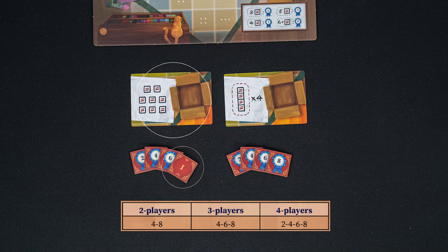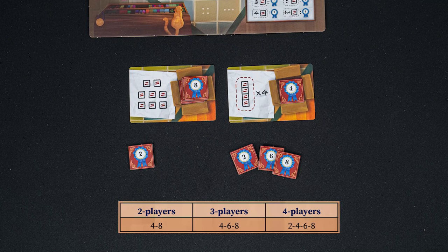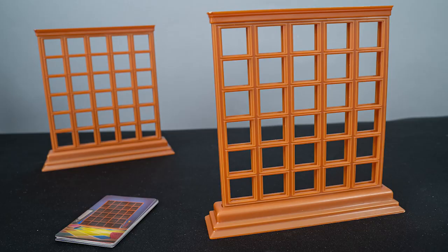So in our three-player game, we'll make this objective one and use the four, six, and eight here. With objective two also receiving the four, six, and eight. The remaining scoring tiles can be returned to the box. Each player will take a shelf, and like any good shelf, some assembly is required.